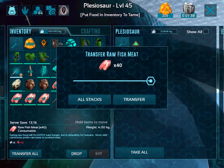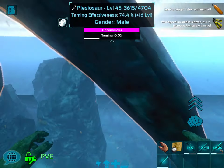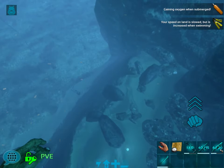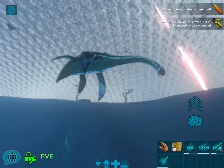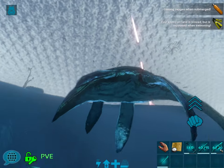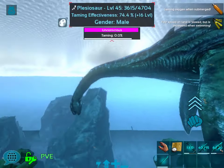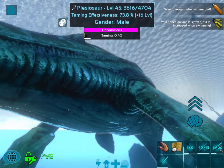All right, let's stick this in there. There are some sharks up there. I would rather have some prime meat, but I don't see any sitting around. Look at him — he is out. But look how nice his colors are. He's gorgeous. I bet a baby plesiosaur would be really cute. We're going to have to find out.